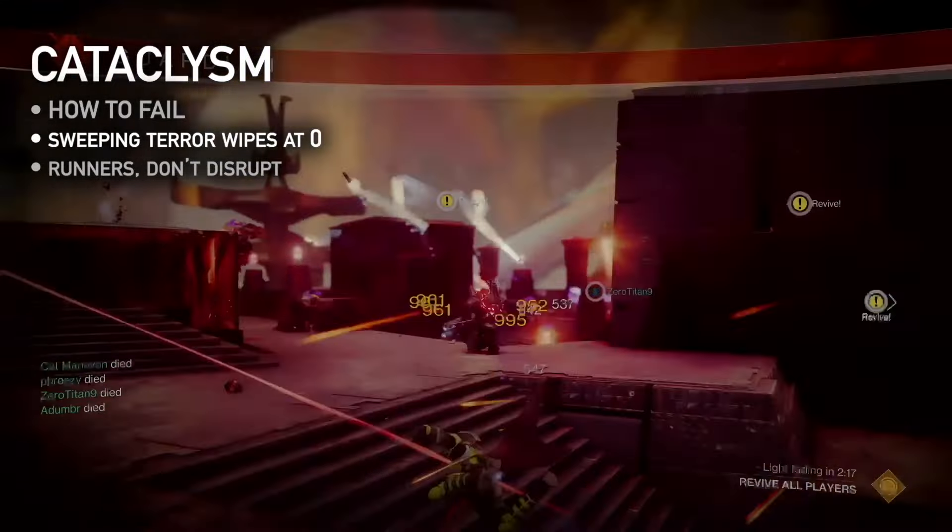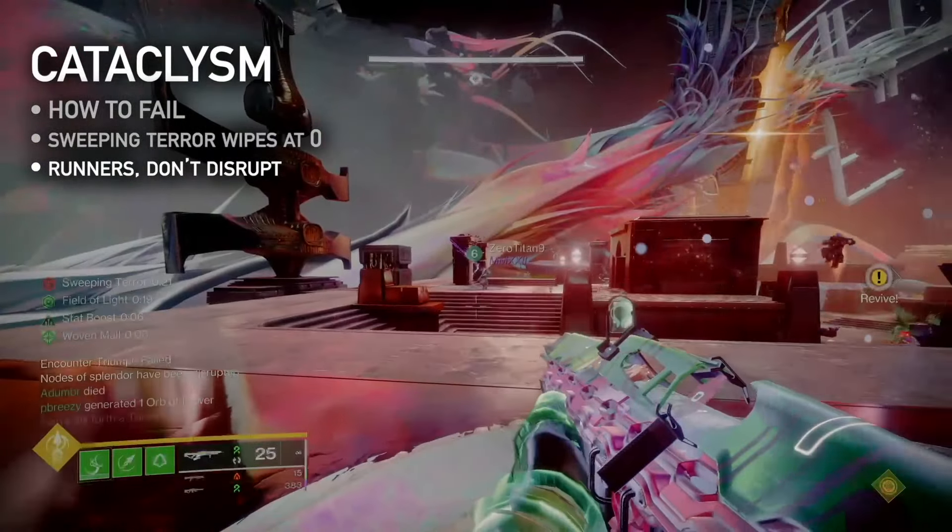How to fail: if the terror timer reaches zero, the fireteam will wipe. Runners, stay in sync to avoid disrupting nodes and wasting time.